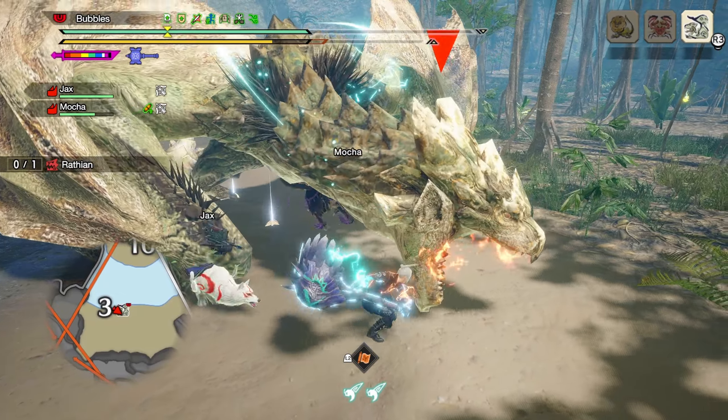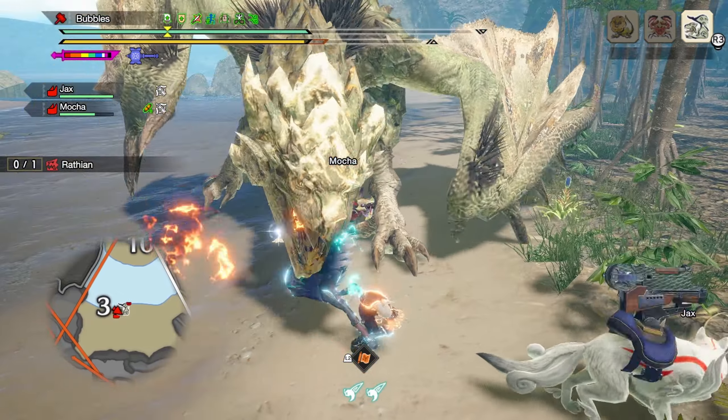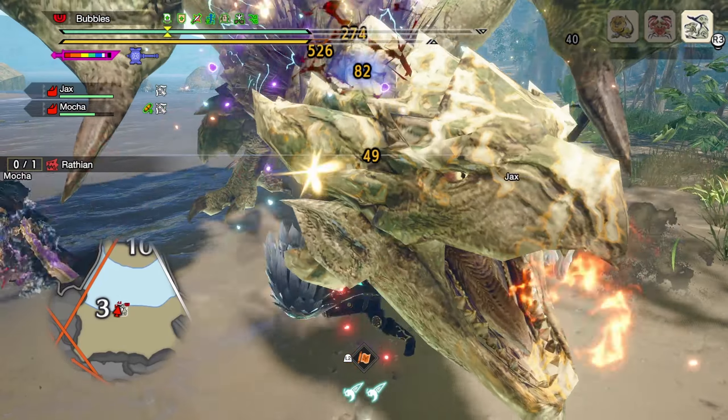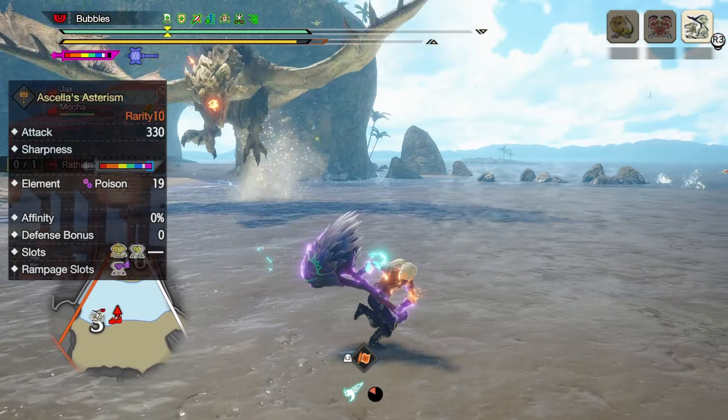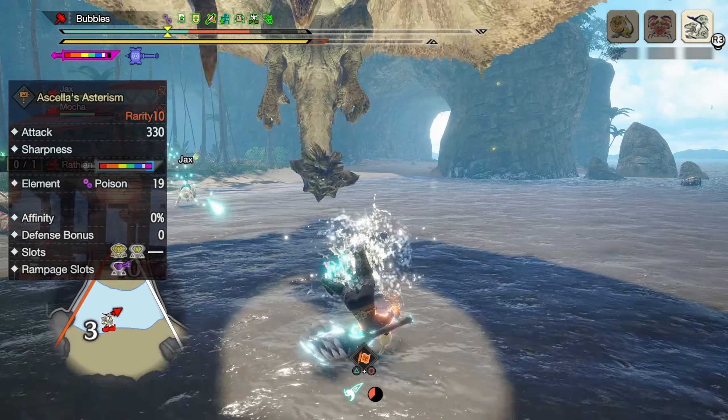Hello everybody, today I'll be sharing my Build-Up Boost hammer build for Monster Hunter Sunbreak. To make the build, you'll need to get yourself the Lucent Narga Cougar Hammer, as it has the highest raw attack of the ailment weapons.